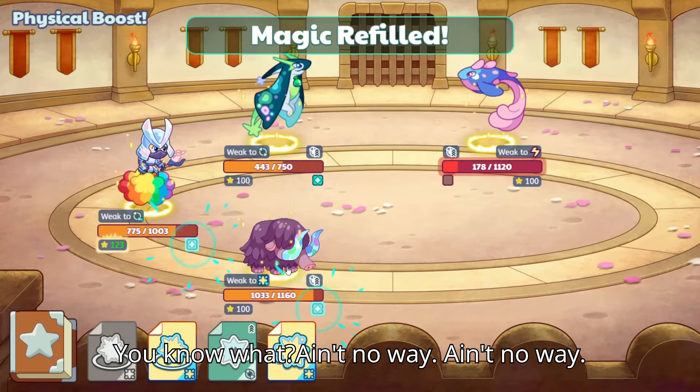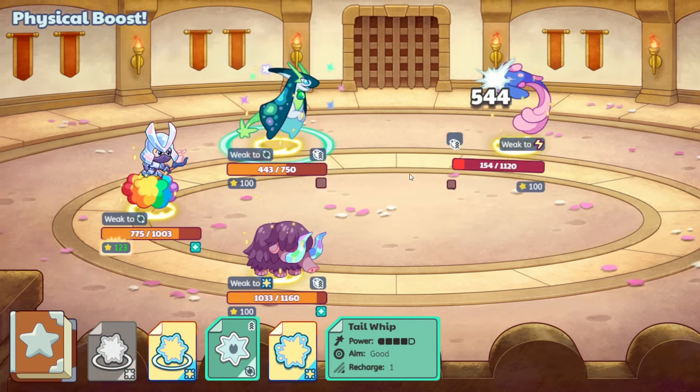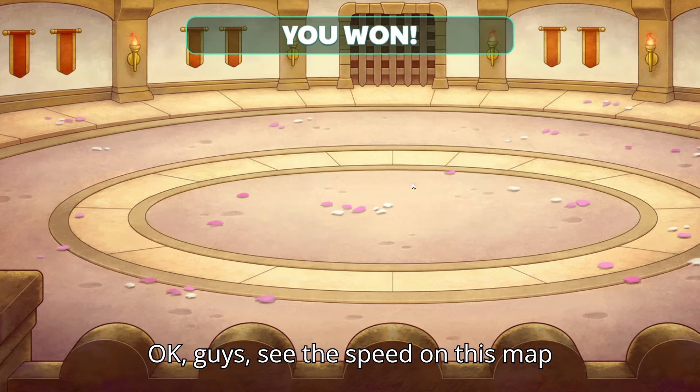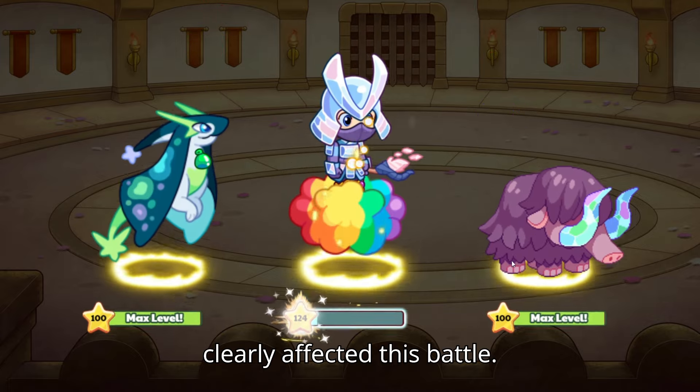Ain't no way, ain't no way, ain't no way. Okay, I gave him a chance to use Tail Whip. Okay, he's dead. See — the speed on this mount clearly affected this battle.